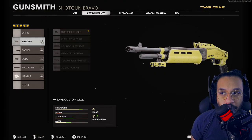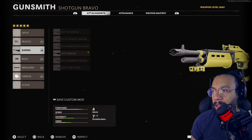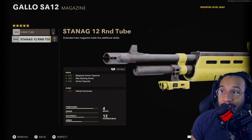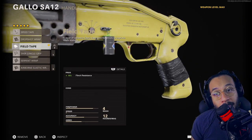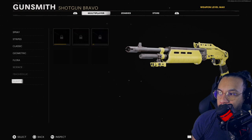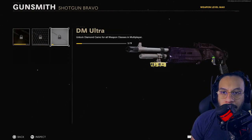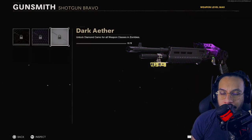For the Gallo — the Cleaning Tool blueprint — the muzzle is the Duck Bill Choke, the barrel is the Ranger barrel, the body is the Five Milliwatt Laser, the magazine is the NAG 12 Round Tube, and the handle is the Field Tape. For the camos — here's Gold, Diamond, DM Ultra, and for Zombies — Golden Viper, Plague Diamond, and Dark Aether.